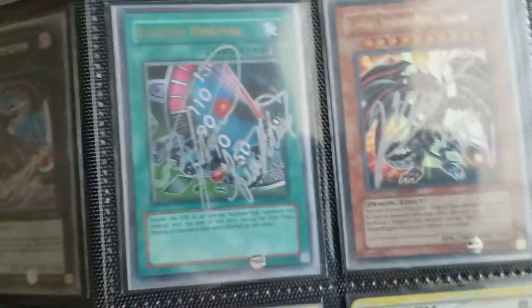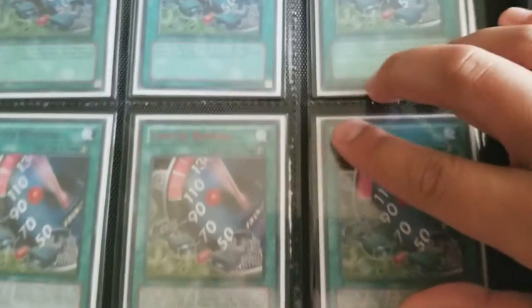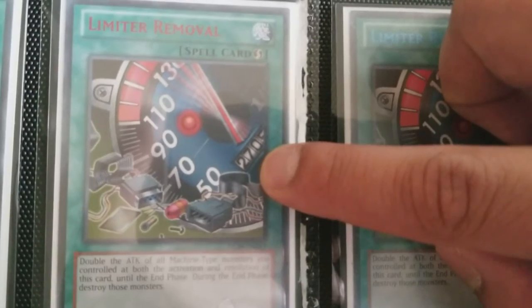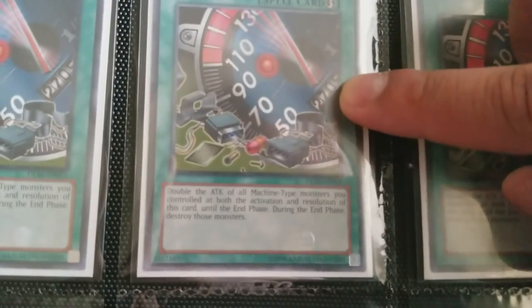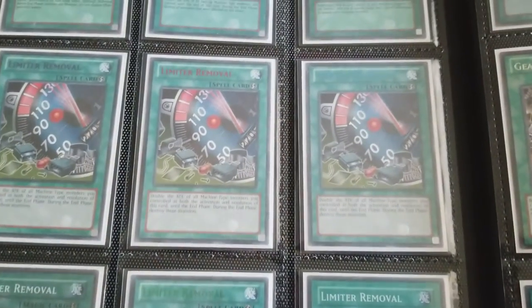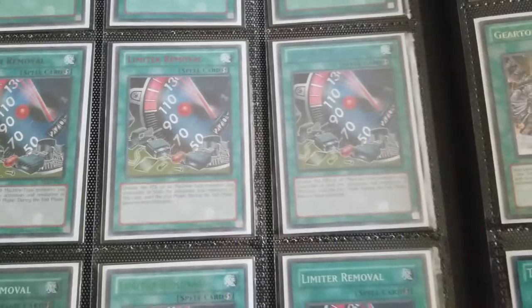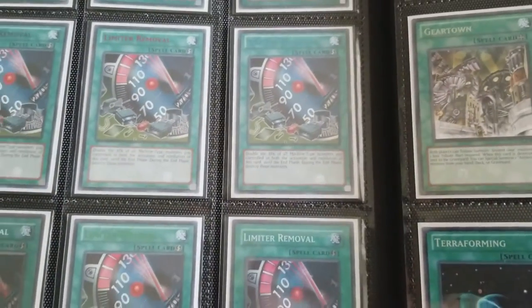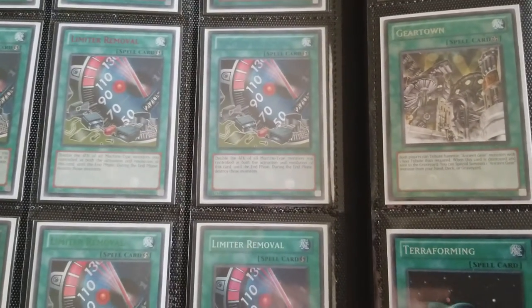There's no like proof, but if you guys can see the attack here — it's 2705. I'm trying to figure out which attack is actually being boosted because of Limiter Removal. I just heard a little story about that and I'm trying to research it. I'm a big fan of this card so I'm just trying to figure out any kind of storyline with this card — there might not even be. But yeah, that's my collection binder.